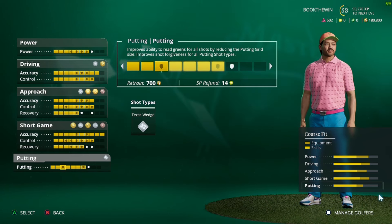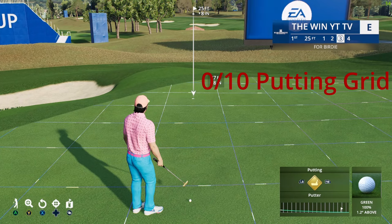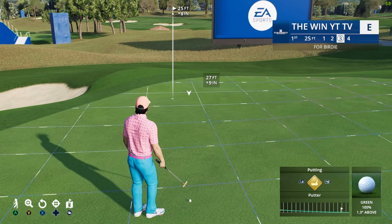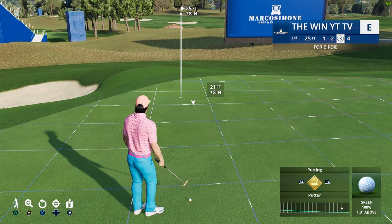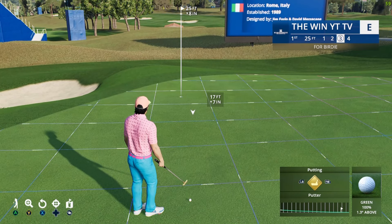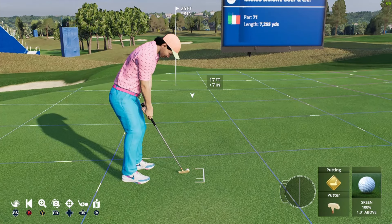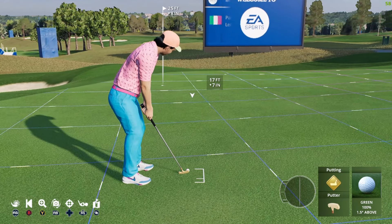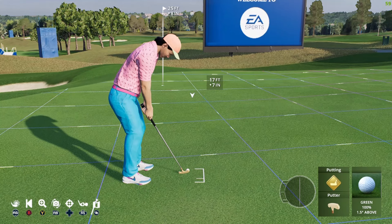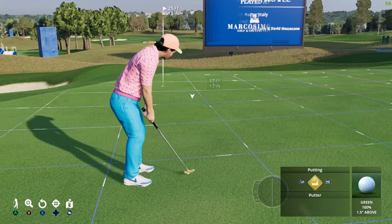If you have no putting you're going to have a wide putting grid. With zero putting skills, this is how wide the putting grids are. You can still learn how to putt like this, but I would not recommend zero putting unless you're trying to be one of the top ten players in the world. With some putting skills, you just have less information — only four grids between the hole on a 25-foot putt — and you have to read each grid as it goes along.